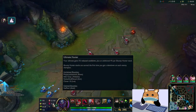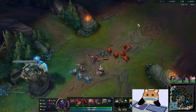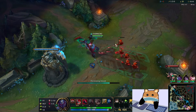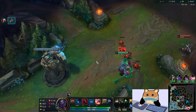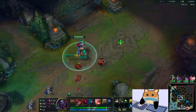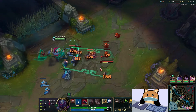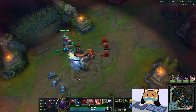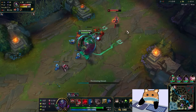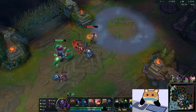I'm just playtesting stuff, seeing if this is any good. The Conditioning rune has changed, so I'm not sure if it's as good to take anymore. Could be, but again you gotta playtest stuff to figure that out. So as our fourth item we're gonna go for the new Iceborne Gauntlet, and it gives us a whole bunch of extra stats.